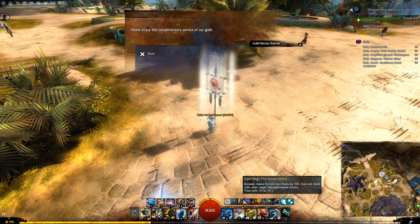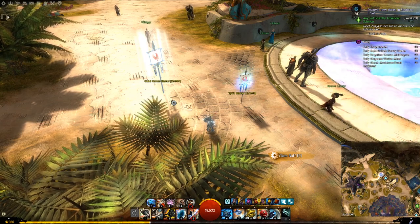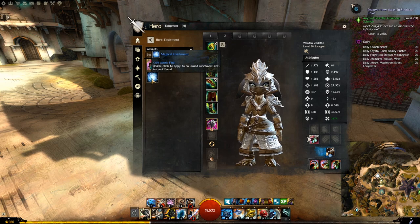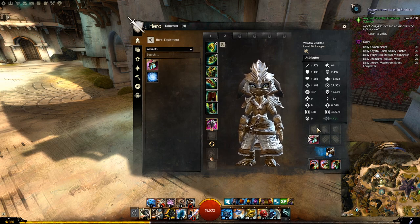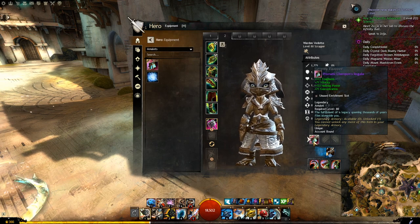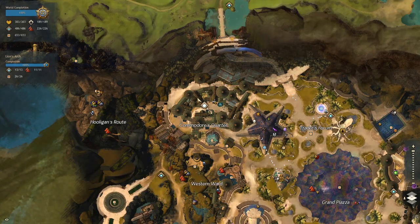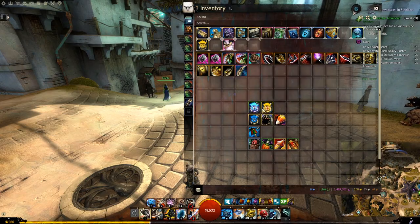The spirit banner increases your magic find by 10%, and the heroes banner gives multiple effects including the guild magic find banner boost which increases magic find by 15%. However, if you are a new player and don't have many spirit shards or guild commendations, you should save them for other more valuable items. Magical Enrichment is an item you can put in ascended or legendary amulets - it will not work with exotic amulets. This item increases your magic find by 20%, and you can buy it from any laurel vendor for 20 laurels. The easiest laurel vendor is at the waypoint in Lion's Arch.